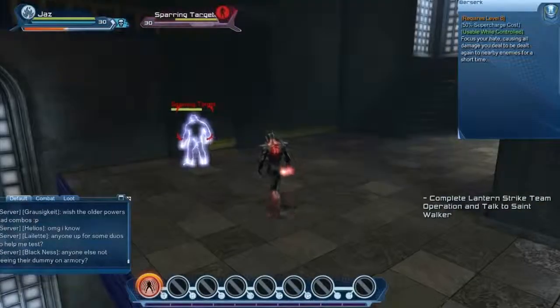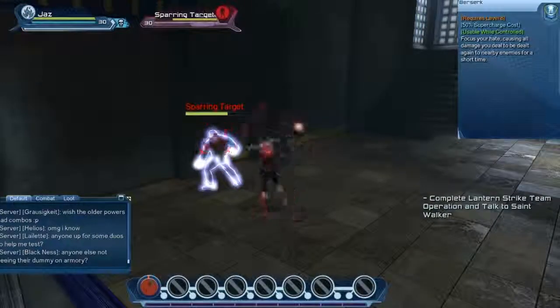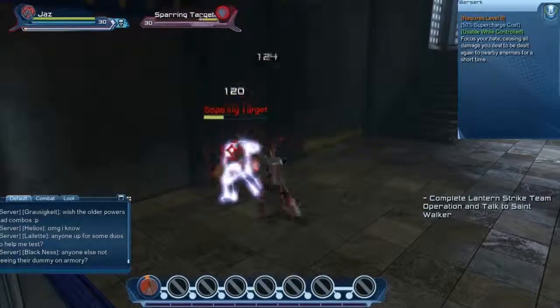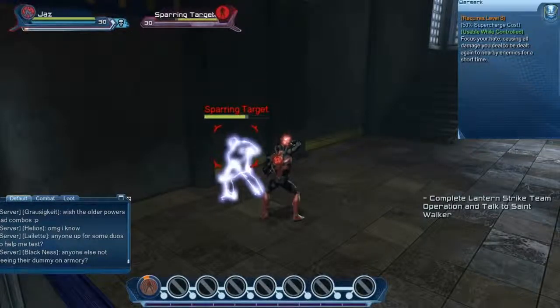The second supercharge is called Berserk, which takes 50% of your supercharge bar. This allows any damage you deal to be dealt again as an AoE. That applies to weapon damage as well, but the damage dealt back will be as might damage.